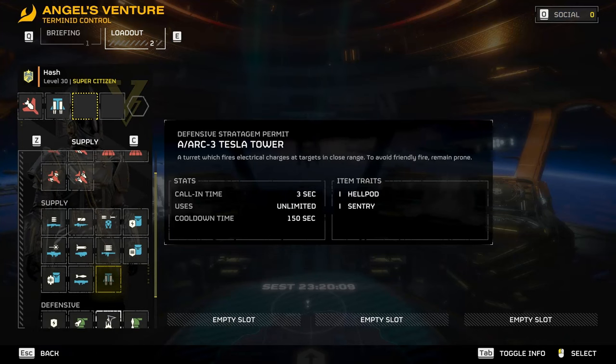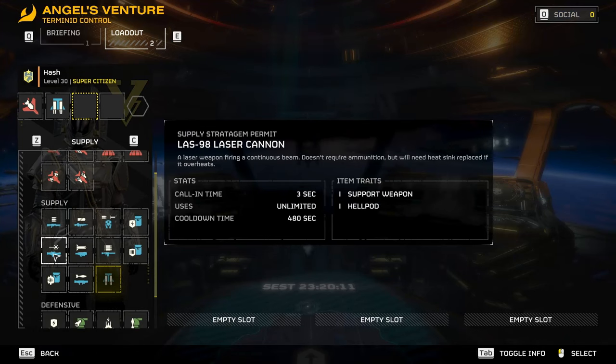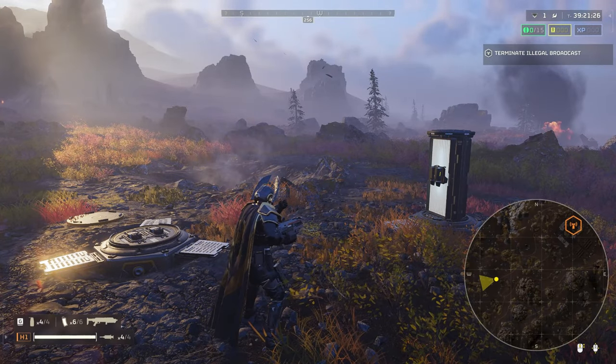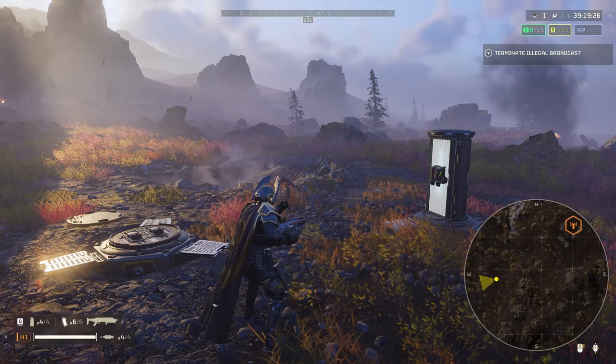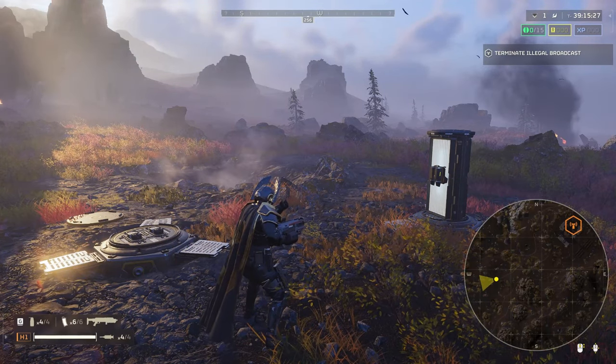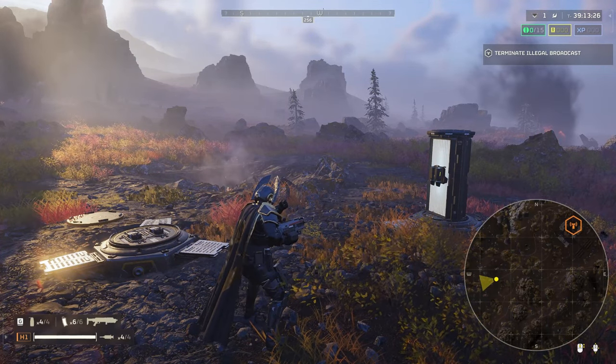I always like to take the jetpack, just because it makes it easier to move around and makes you faster. So when you land, look at the top right and you can see how many samples you can find. In this one I can find 15 common samples. There's some that you can only find 12, but the majority of them that I've done is 15.